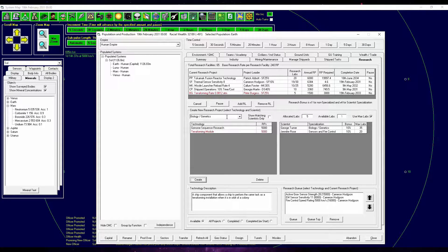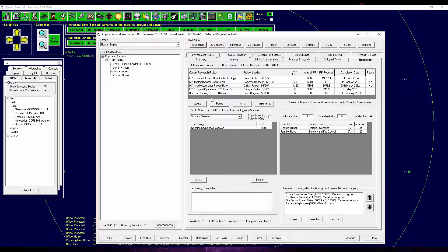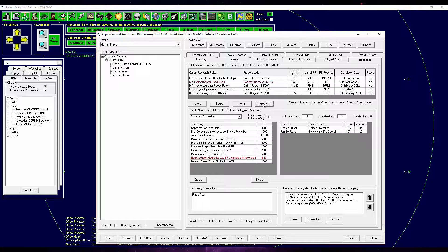The terraforming module is actually a thing you can strap on a ship and terraform from orbit. So I think that's a cool thing to do — having maybe two mobile terraforming vessels that will terraform from orbit. I forgot to queue the Norris and Green Magnetics for research, of course. So let's take another one of this guy.